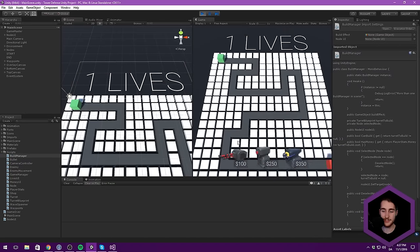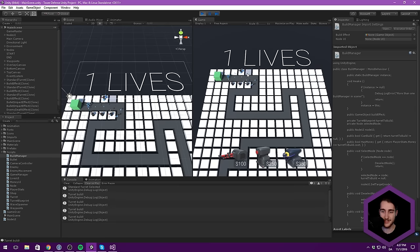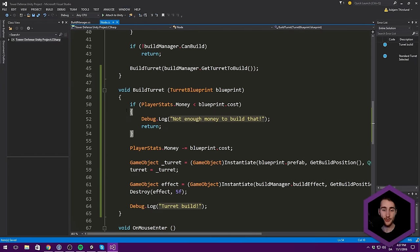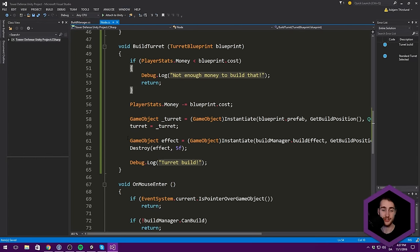Let's hit play and try building some turrets. You can see that works just fine. Now that we have our code grouped more logically, we can also go ahead and add other functionality.